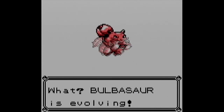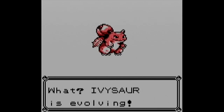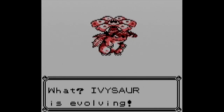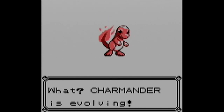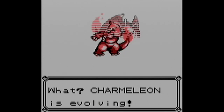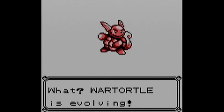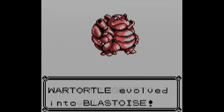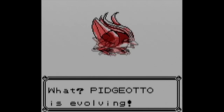I decided to do this in Pokedex order to make it easier and organize my PC boxes. Bulbasaur evolved at level 16 into Ivysaur, then at level 32 into Venasaur. It's weird how Venasaur evolves at level 32 as opposed to level 36 like the other two starters. Charmander evolves at level 16 into Charmeleon, then at level 36 you get Charizard, which is really badass. Since I already showed Squirtle at level 16, once Wartortle reaches level 36, we get Blastoise. Pidgeotto evolves into Pidgeot at level 36.